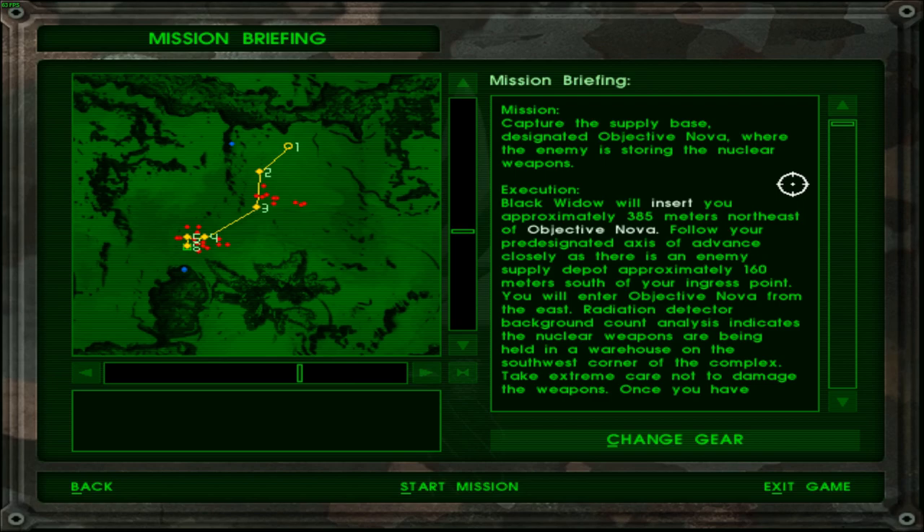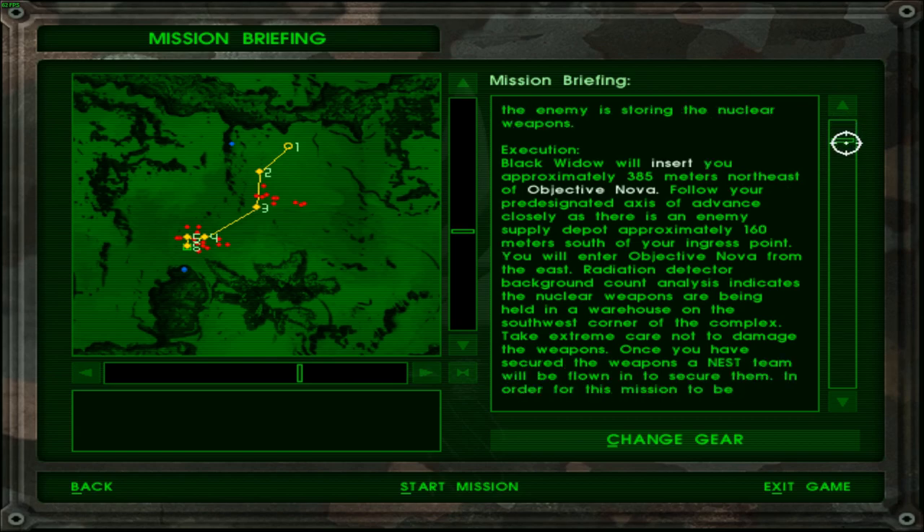Not a lot of terrain to hide behind either, apparently. From the looks of it, one of our teams is going to die right off the bat, and we're probably going to have to save the other team. Mission: capture supply bases near objective Nova where the enemy stored nuclear warheads. Execution: Black Bear will insert you approximately 385 meters northeast of objective Nova — follow your pre-designated axis of advance closely and approach the enemy supply depot to the south of your insertion point.